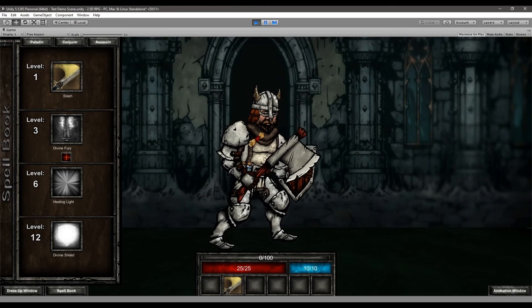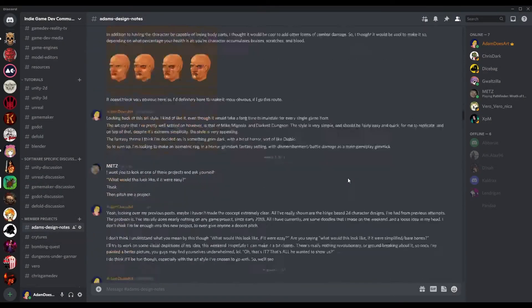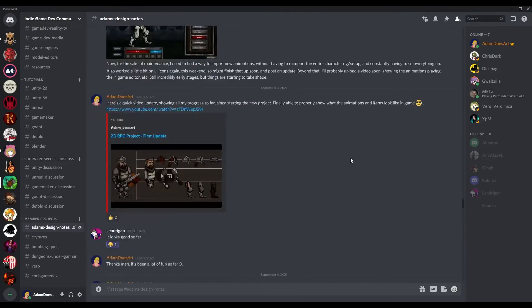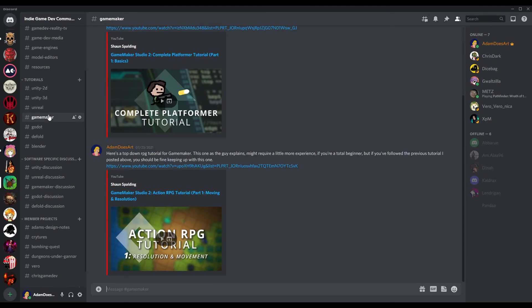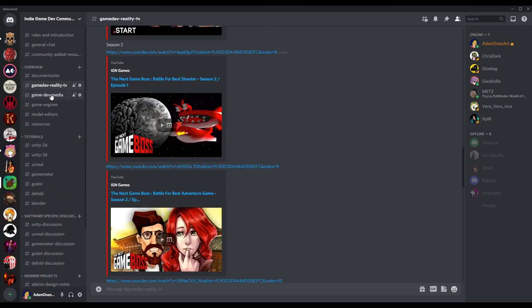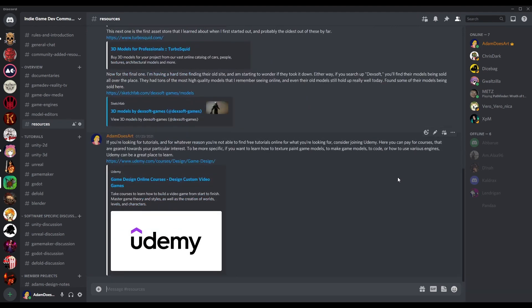I think that's probably everything I've got to show for now. If you'd like to keep up with my weekly progress outside of YouTube, or if you're an indie game creator yourself and want to show off your own game, I've set up a Discord where indie game developers can come together, collaborate, show off their own work, or just chat all things game design. I also have a ton of tutorials prepared for new creators for many different programs, as well as plenty of game design related media to keep people motivated and entertained. You can find the link in the description. Thanks for watching, and I'll see you next time.